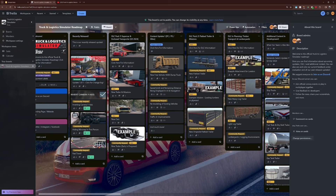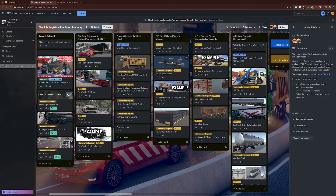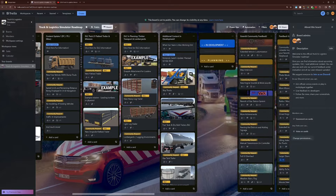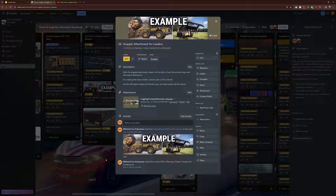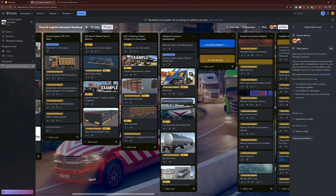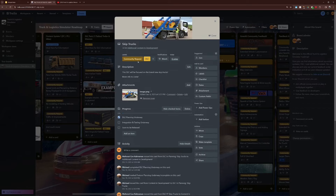We also have a DLC we plan for this year which will add grapple attachments to existing vehicles to load wooden logs to trailers. One of the trailers is something like this — it's already modeled, though it was modeled larger than what we expected so a pickup is going to tow a smaller version. We also have this trailer in development. This is a DLC, and skip trucks will be a DLC. So you can see the vehicle — I'm loading this trailer — skip truck buckets, the yellow ones. You are going to load it with the skid steer loader, and then pick that up with the mechanism on the skip truck.